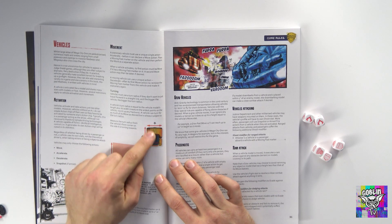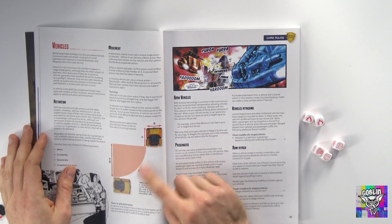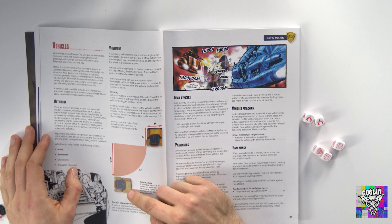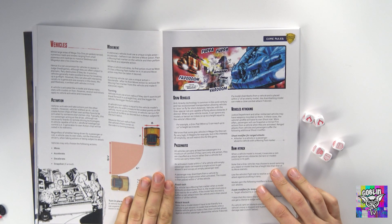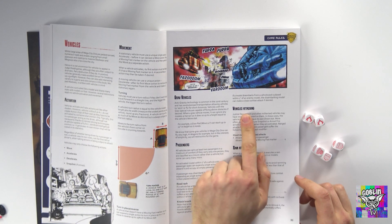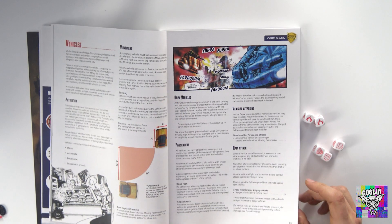Vehicle movement is in there too. This is interesting because these vehicles are going to be released by Warlord in future — the little hover cars, the little plastic resin vehicles, the larger trucks. Movement for the vehicles being in the rulebook is quite interesting. They can ram and they can shoot; passengers can get in, disengage and board vehicles, and they also have heights they can fly at.